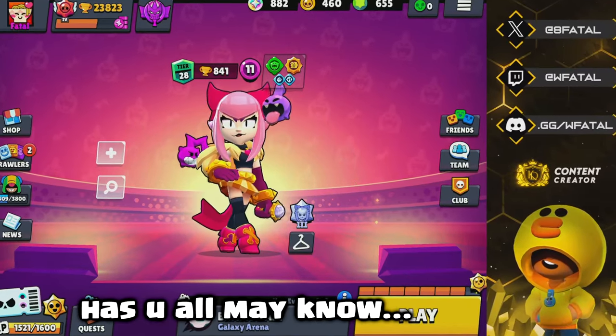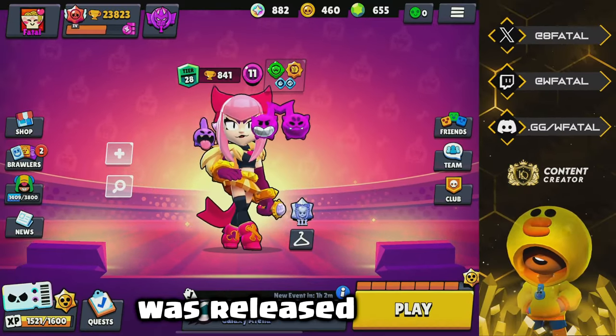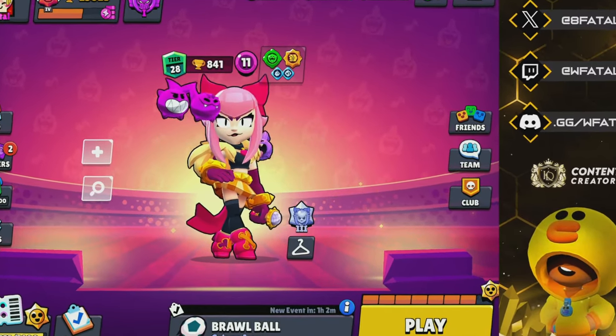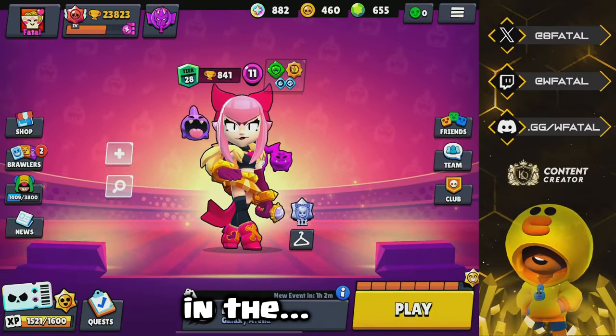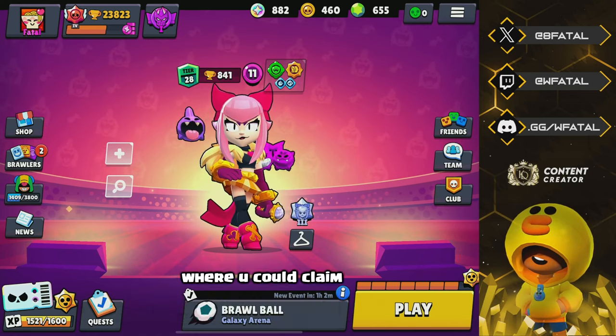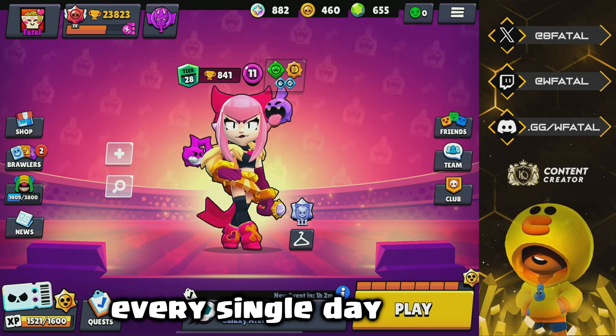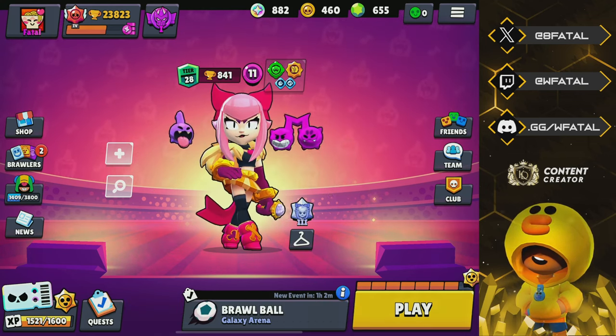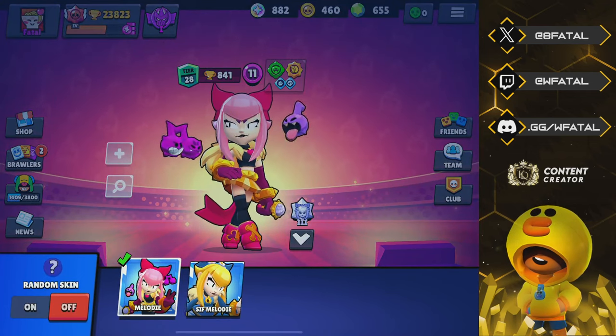Hey guys, as you all may know, last week a new character was released for $20 — Melody. In the pathway there was this daily claim thing where you could claim rewards every single day, and one of those rewards was the skin. Today we're gonna be showing off that skin: Sif Melody.